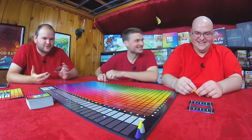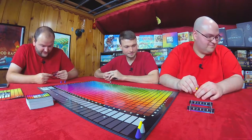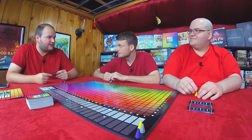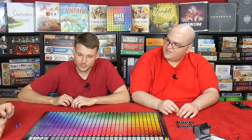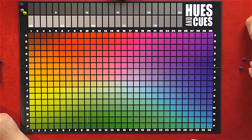First player is the person wearing the most colorful outfit — it was close. I'll go first. My first clue is: mint. It's clockwise order, so Graham will go first, then Will.